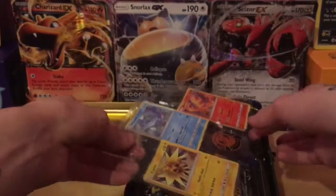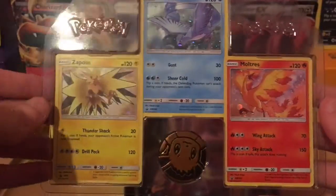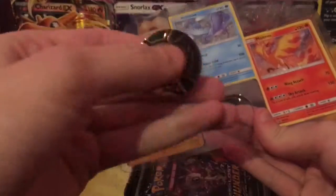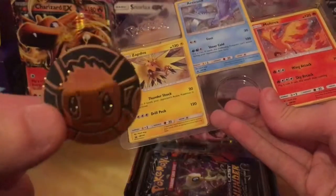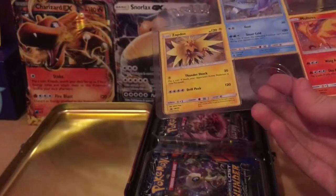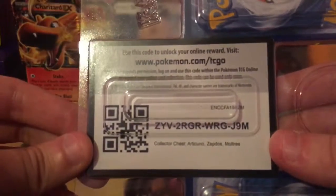I'm trying not to knock my promos off at the back. We've got 3 very nice cards here - I really do like this Moltres one - as well as a very very cute Eevee plastic coin. That's very good. I'm not really collecting coins, but I do like that one. I do have a code card here which I'm going to give you. Why not? There we are, enjoy.